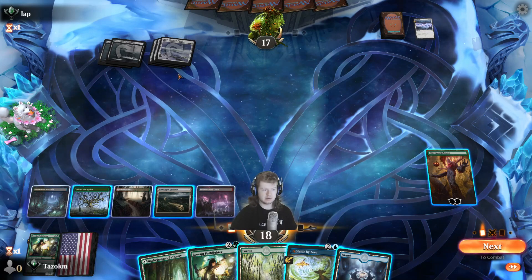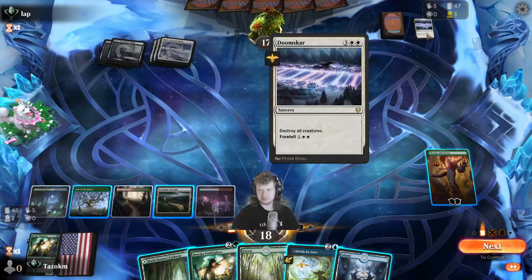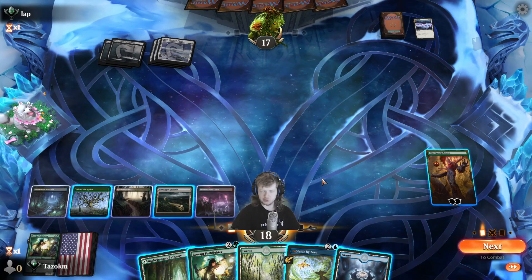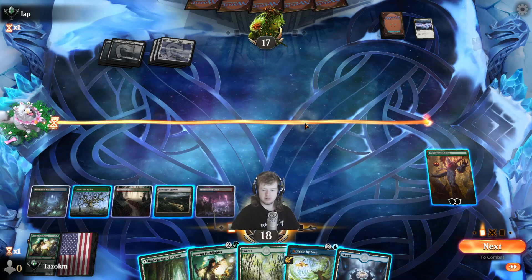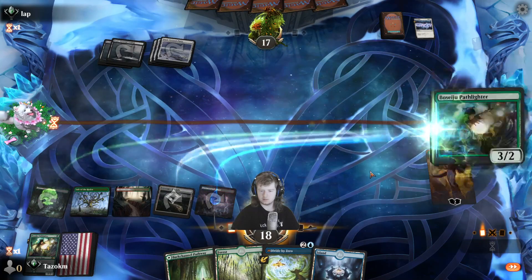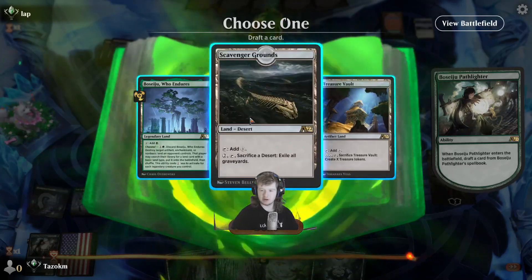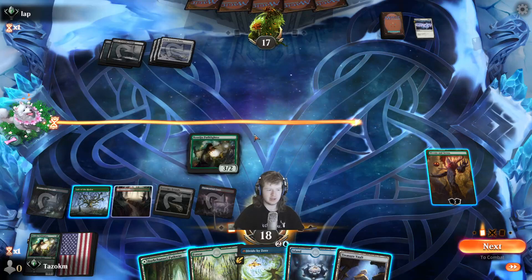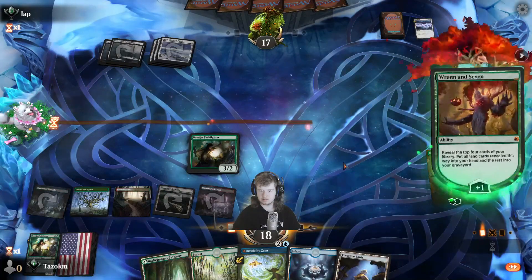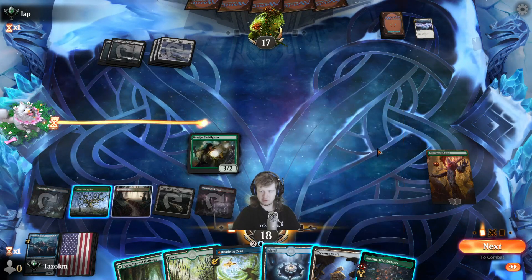If they play a land and then Blood in the Snow to kill all planeswalkers, that would suck being tapped out. They'd get back Spirited Companion for drawing a card. I could Divide by Zero the Blood in the Snow. Why did auto-tap do that? Treasure Vault seems pretty epic. It's not the end of the world if Scavenger Grounds is tapped because we have Divide by Zero.